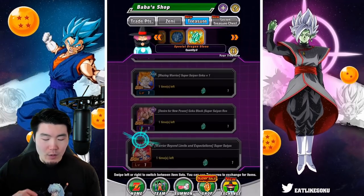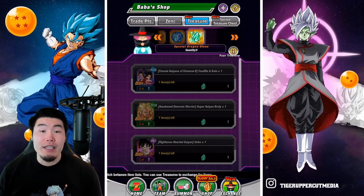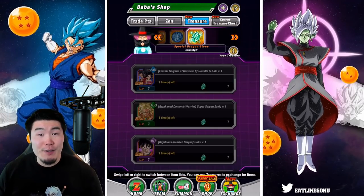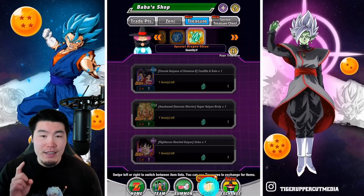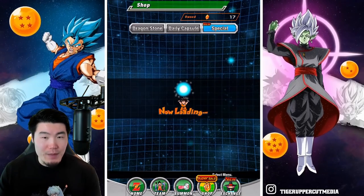So in today's video, we're going to have a quick discussion about each of these units, and I'll give you guys my opinion about which one is the most worthy of your Green Dragonstone. But before we get into that, let's take a look at the pack in the stone shop that the Green Stone comes from.